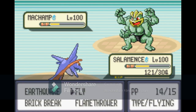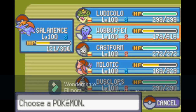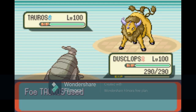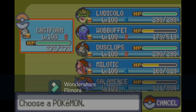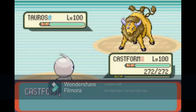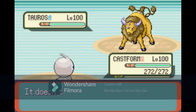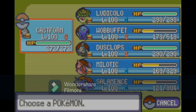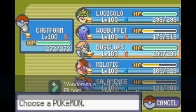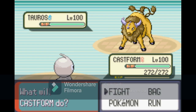Then Machamp is sent out, which we answer with Salamance. It should have enough health to use Fly and severely damage Machamp, then we use Earthquake to take it out. Then he sends out Tauros, in which case we PP Stall, which takes forever to do but it's the only efficient and safe way. We switch to Castform on the Hidden Power Ghost attacks, and then we switch back to Dusclops on the normal attacks — typically Double-Edge. We do that for what seems like forever.